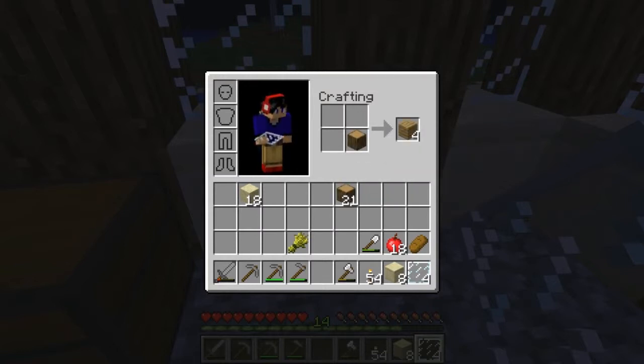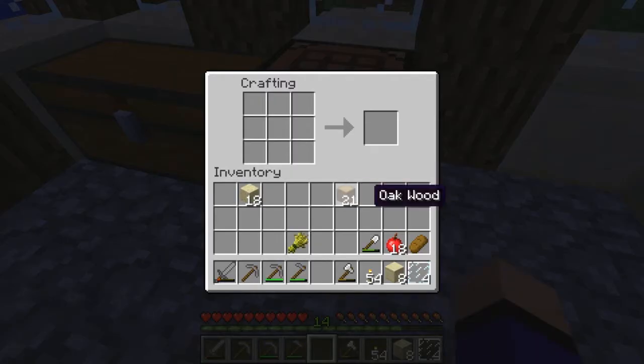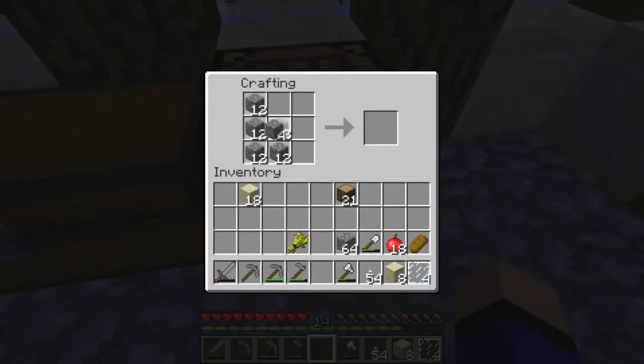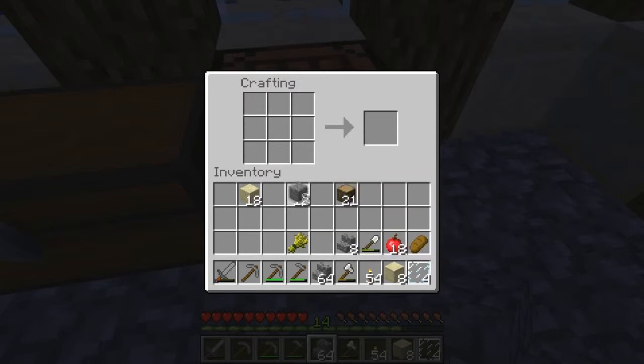We need some stairs — a lot of stairs, maybe not a lot but they really help. Just fill it in like this — it's great. Let's see how many we can craft out of this. I think it's enough for this roof, I'm pretty sure about that.